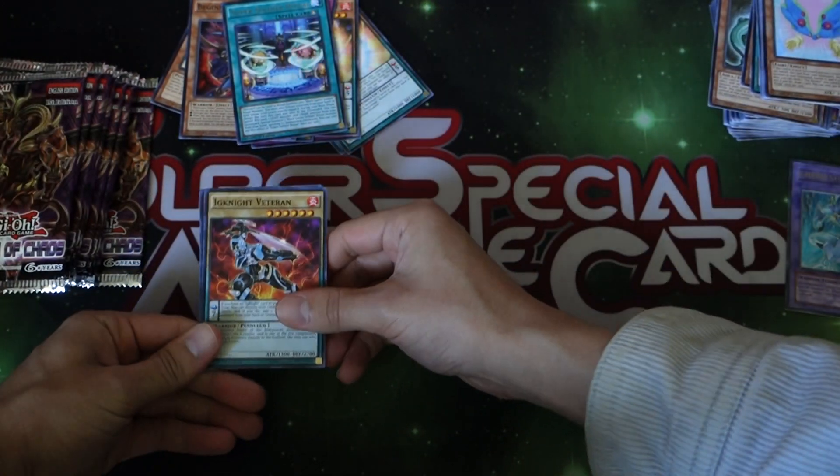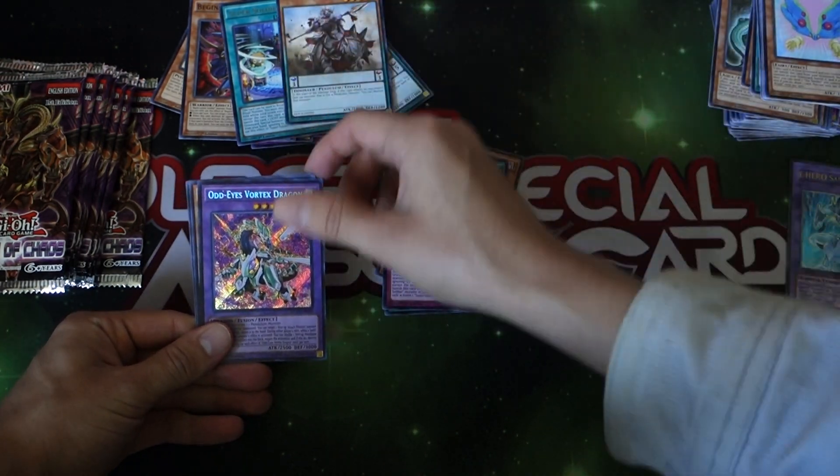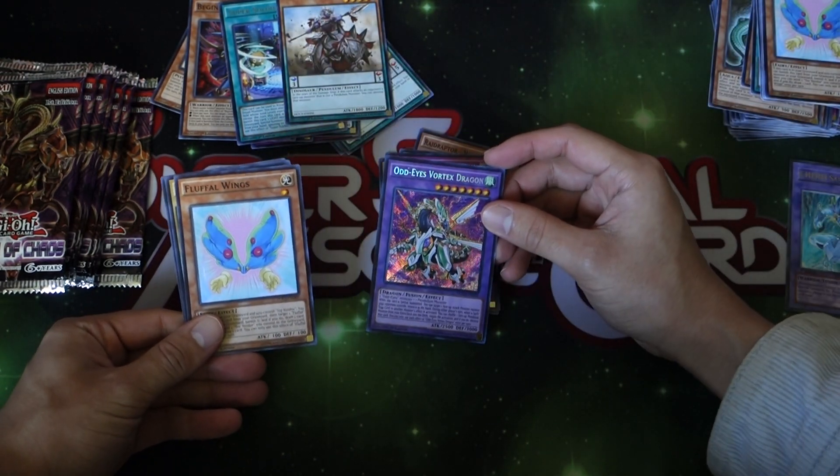Put these aside. Next up we got the Veteran, Turtle, Blade, Rebirth — ooh, I like this card. A Secret Rare! Heck yeah! The Odd Eyes Vortex Dragon! I actually really wanted this card as an Ultimate Rare.